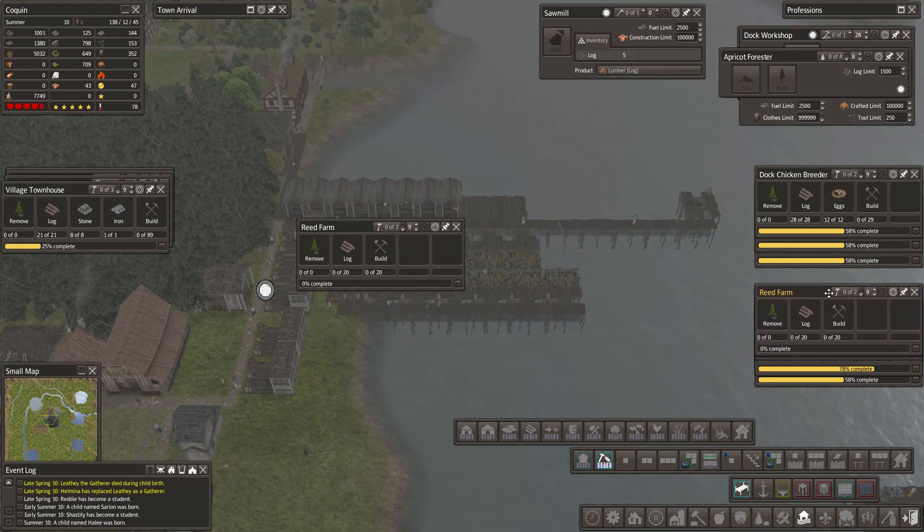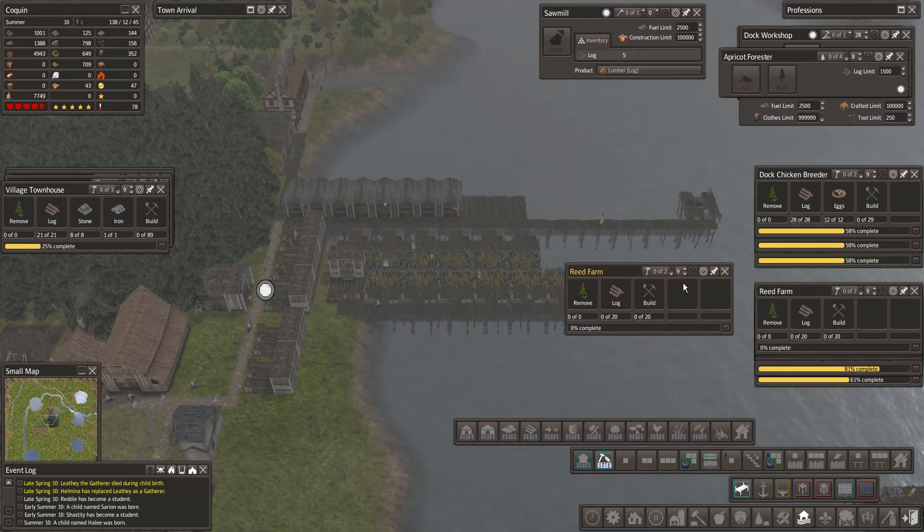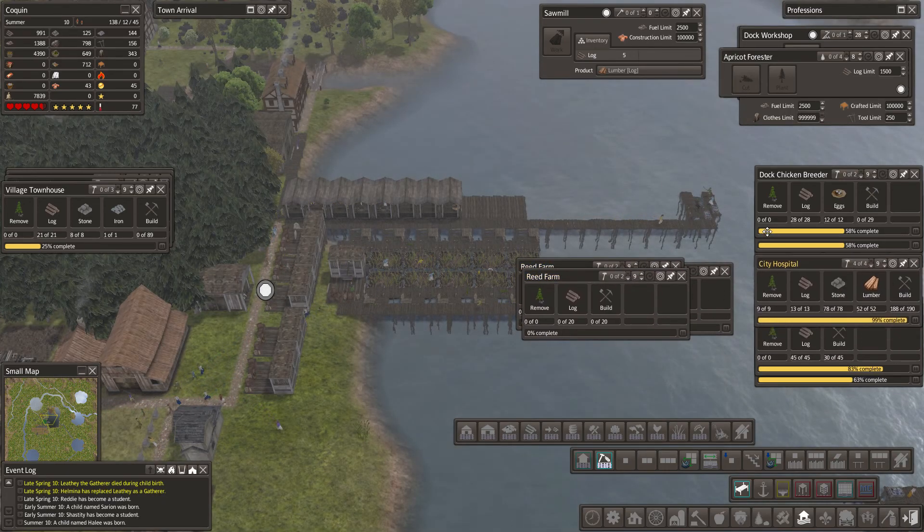We can cover these up. I think we can cover those up. The only one that may be a problem is the hospital. Let's pull the hospital out.